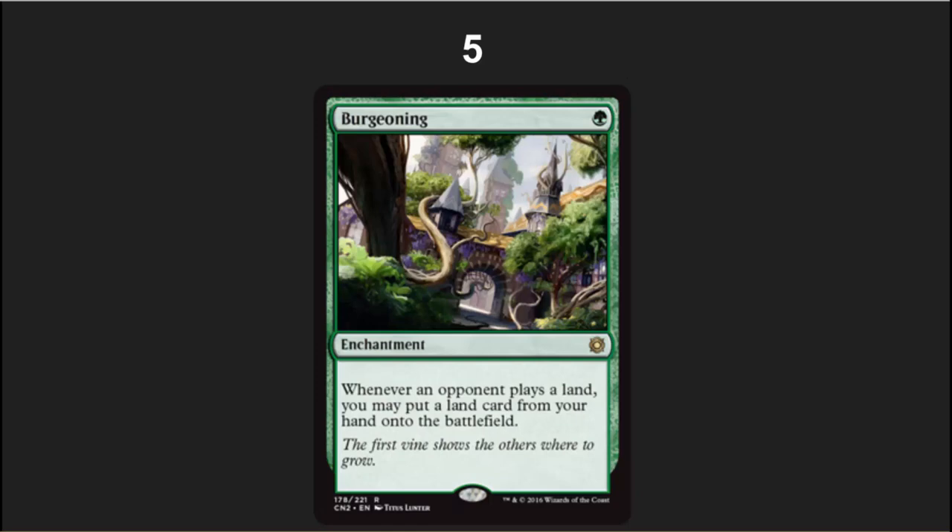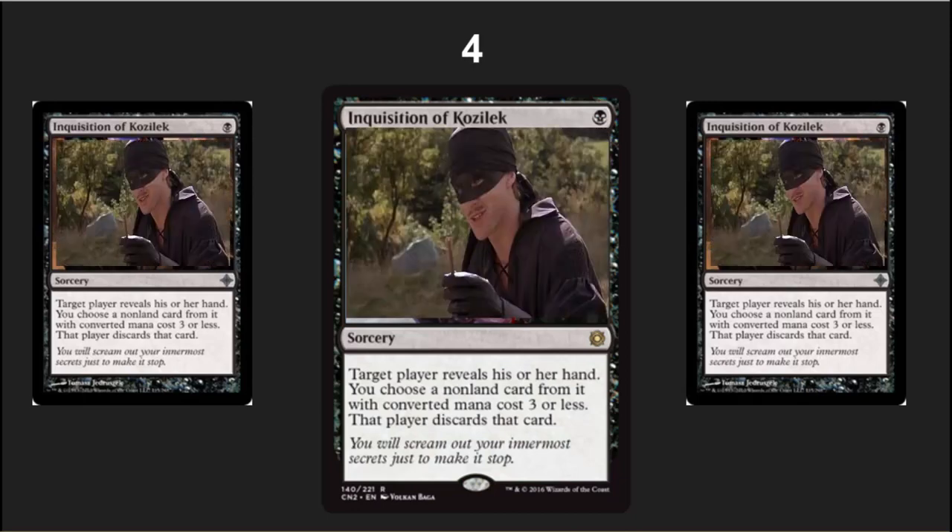Number 5 is the uber Exploration for Commander: Burgeoning. This is so much better than Exploration in a four or five person game, especially if you've also got a Horn of Greed so you're drawing cards as other people put their lands into play. You put your land into play, draw more cards, next person comes up, you play more and draw more. Burgeoning is going to be really cheap, and this will also be the first foil printing of Burgeoning — I'm looking forward to one for my mono-green EDH deck.